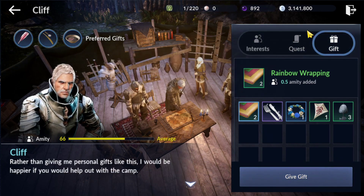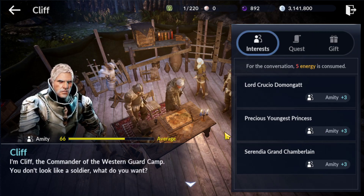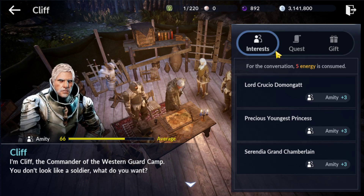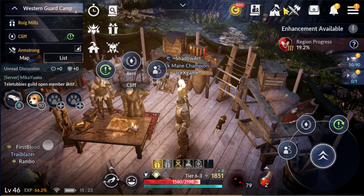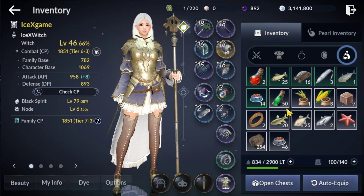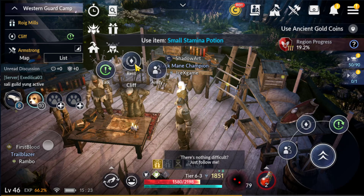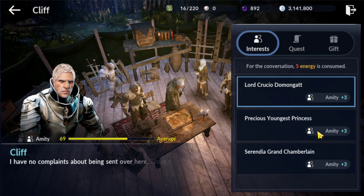Now we only need 9 points, so we're going to spend 15 energy. Normally I don't suggest this one. Next question: do quests reset? Quests will not reset, which means you need to spend energy. We've already run out of quests, so we're going to use 15 energy. 1, 2 — and tab here again. Okay, 3 points. You can interact with anyone, no problem.